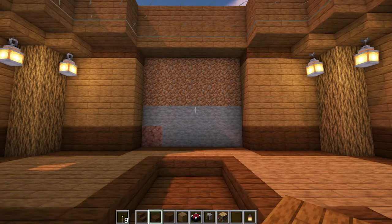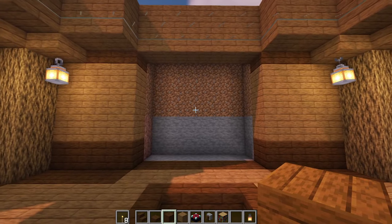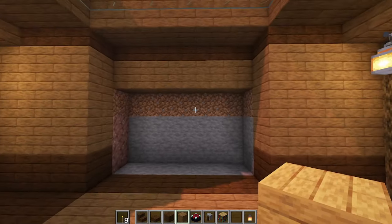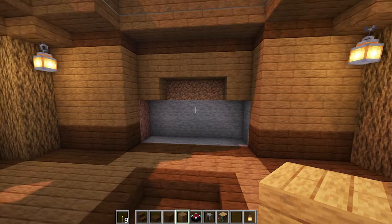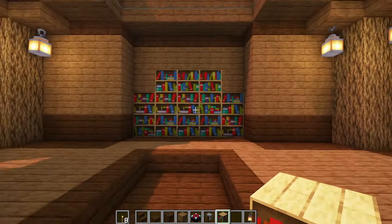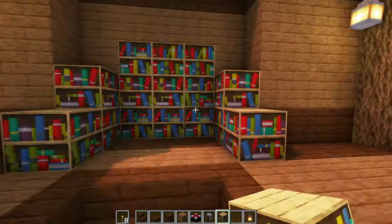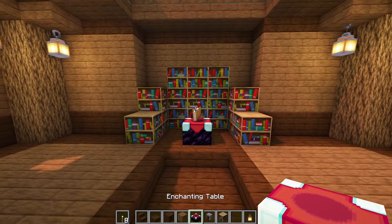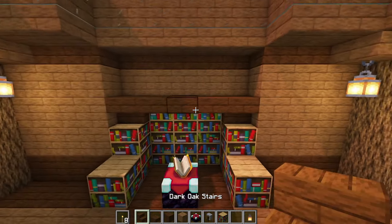Now at the back of the main room, we still have a gap to fill. Start by removing all of the blocks that we have here. Then add a row of dark oak planks across the top with one row of spruce planks underneath. And on the next layer, just add one spruce plank on each side. Now fill in the remaining space with bookshelves. Then on each side, add an extra two bookshelves with one in front. To tidy this up, replace the spruce planks in the middle with dark oak planks and add an enchanting table in the centre. Then at the top, add an upside down dark oak stair on each side with dark oak slabs in the middle to create a shelf.